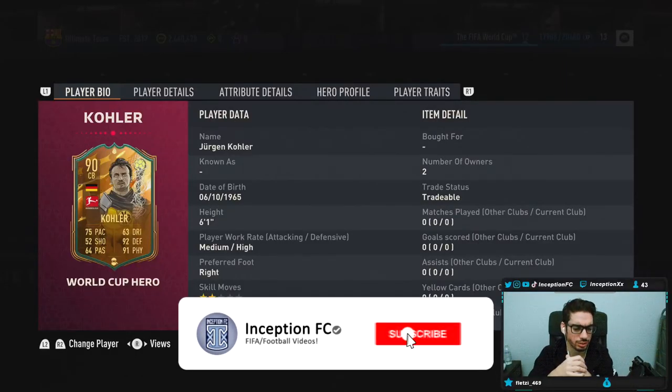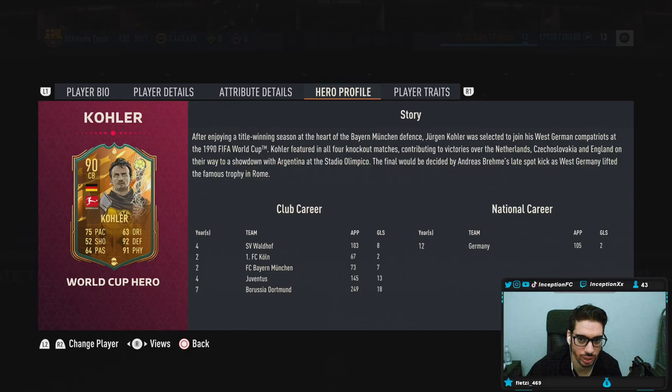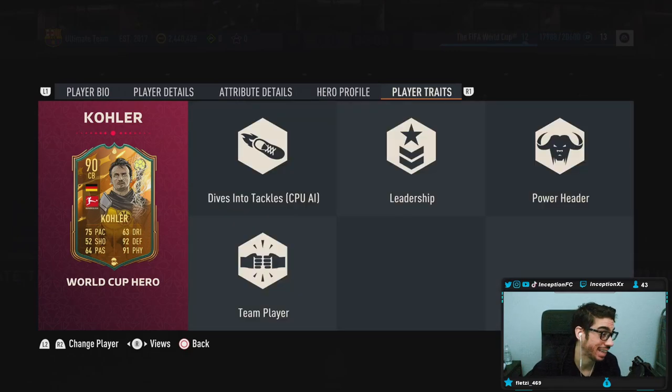Hey guys, what's going on? Inception here and welcome to another video. This card's gonna be interesting to try out after the patch, with these explosive players and stuff being absolutely wild. We're taking a look at a card who is 6'1", medium-high work rates, right-footed, two-star skills with a three-star weak foot. In-game player traits, he's working with the dives into tackles trait, which could be very helpful when it comes to the CPU AI stuff.